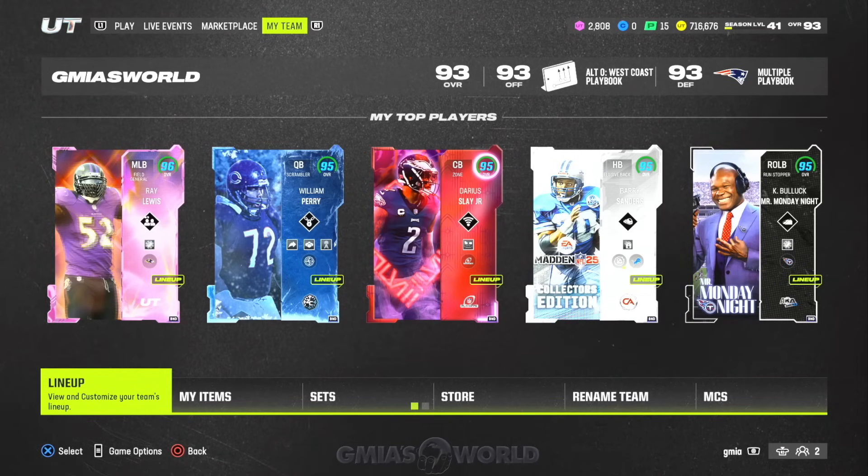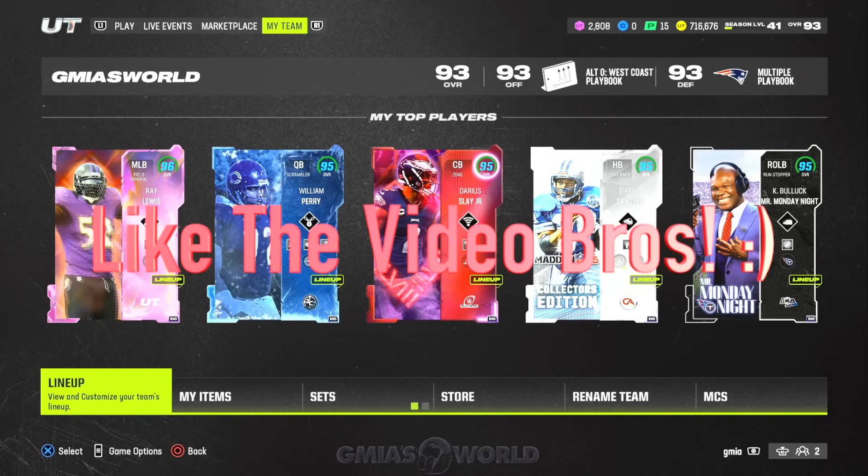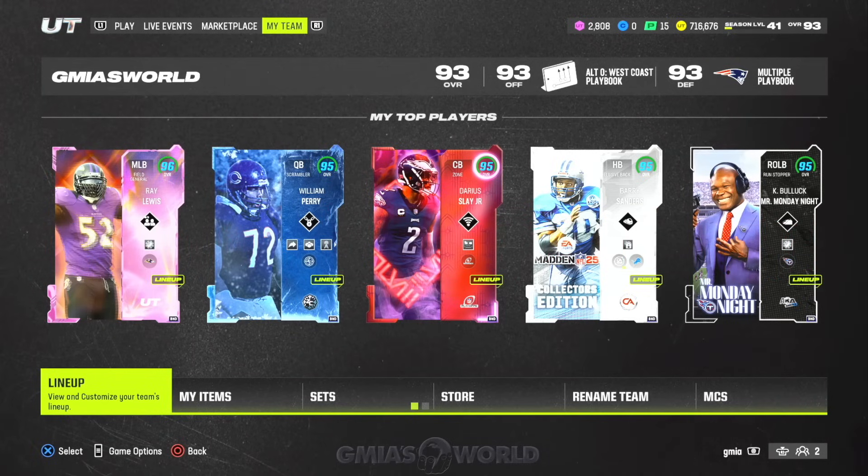What's going on everybody, welcome back to G Miles World. Right now we're going to be talking about how you can get a free 94 overall — aka cruise player, champion player specifically. You cannot get the limiteds. A lot of you guys have been asking about the limiteds, and I keep telling you: limiteds have always been outside of the free content. That's what draws people in to spend money.